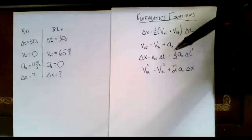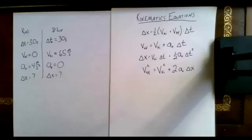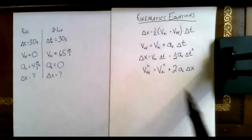The second equation has time, initial velocity, and acceleration, but not displacement — so the second one's not going to do it. It's the third one. The third one has delta t, vxi, ax, and delta x. So we'll use the third kinematic equation.